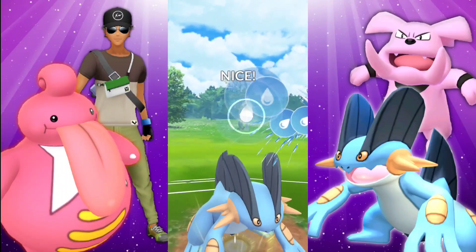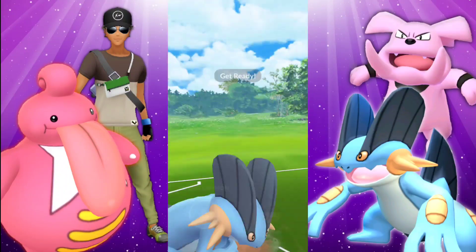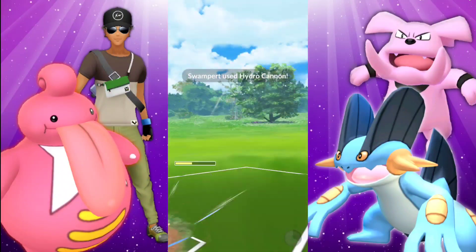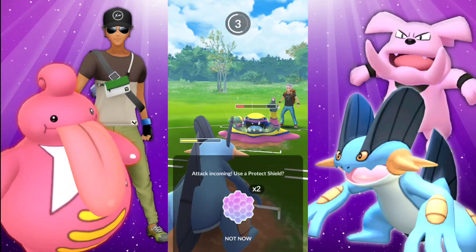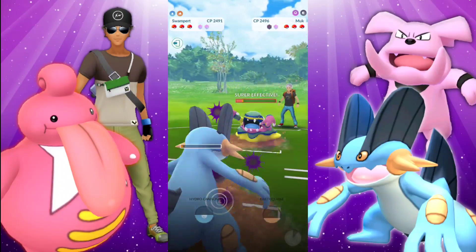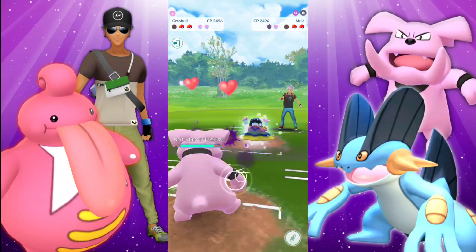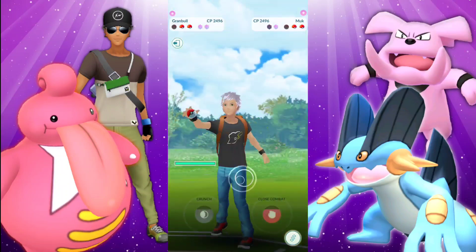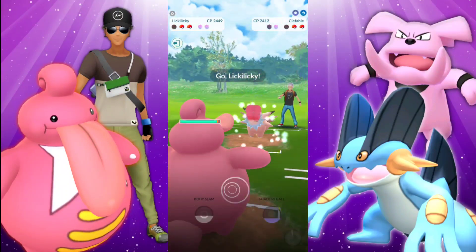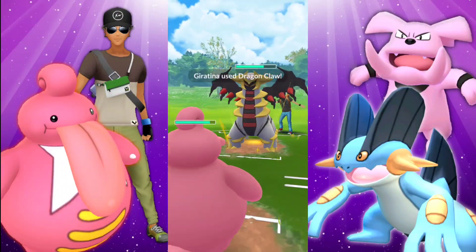So what we're going to do is try to bait out a shield here. I've been running into people who don't shield the first one, even though we built up to a potential Earthquake because they know better. Then they're going to go ahead and shield the second one and then get off another Dark Pulse — so it's going to kind of force us to shield. We're going to go ahead and let the Swampert go down. Since Charm is still going to be doing a lot of damage to Muk, we're going right back in with Granbull doing quite a bit of damage and gaining energy, then swapping into our Lickilicky. They're going back into Giratina and we're looking fantastic.